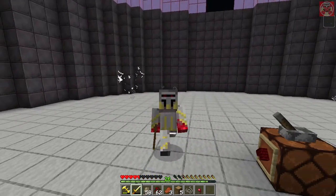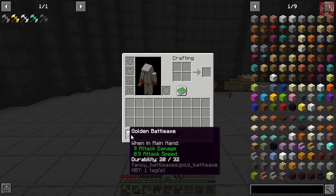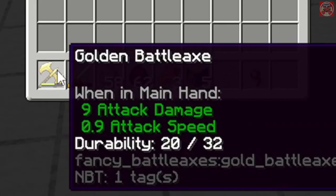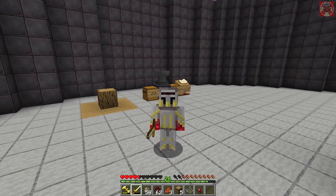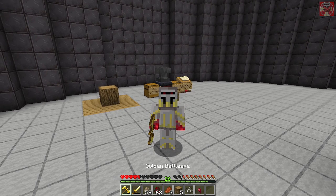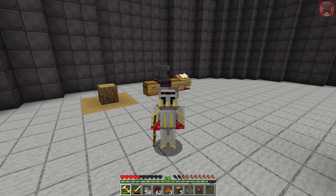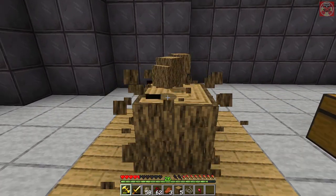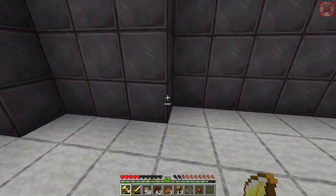I would not really recommend crafting the golden battle axe because even though it deals good attack damage, it has very low durability, just like a golden sword. Unless you have no other materials, it could serve as a last resort. It still works effectively as a normal axe when chopping wood.